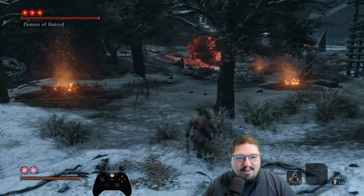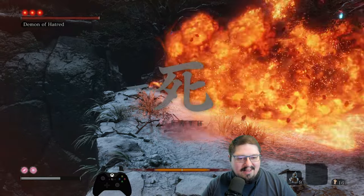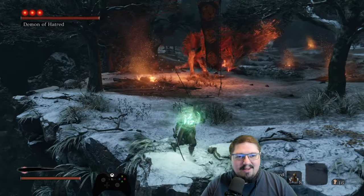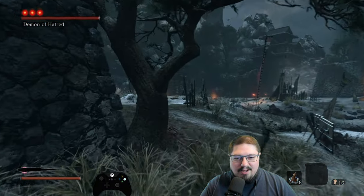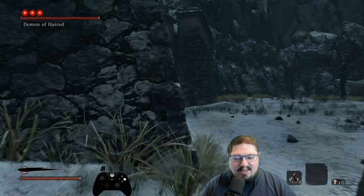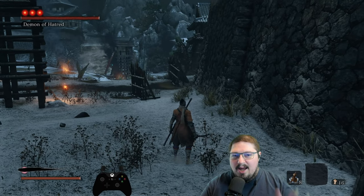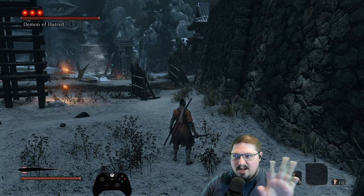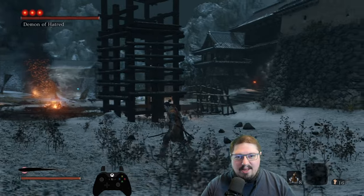As soon as he kind of gets into this corner, you're going to run out of the corner as close to this side as you possibly can. He should get stuck in that corner — he's not going to come and fight you. He's just going to be over there in that corner for as long as you'll let him.